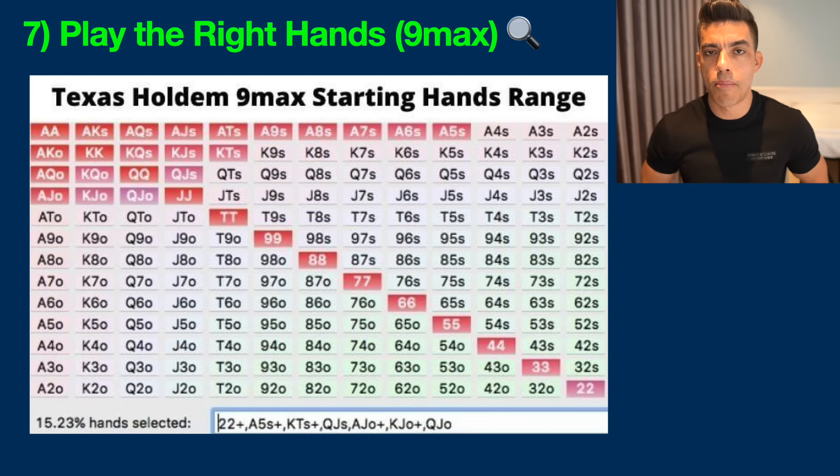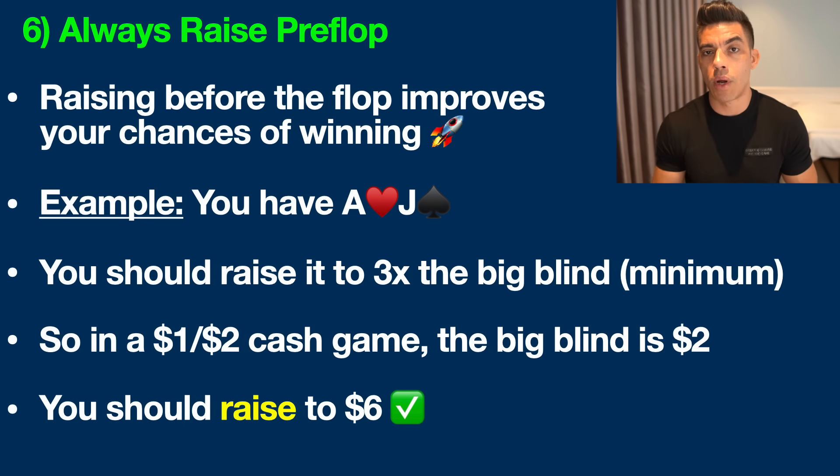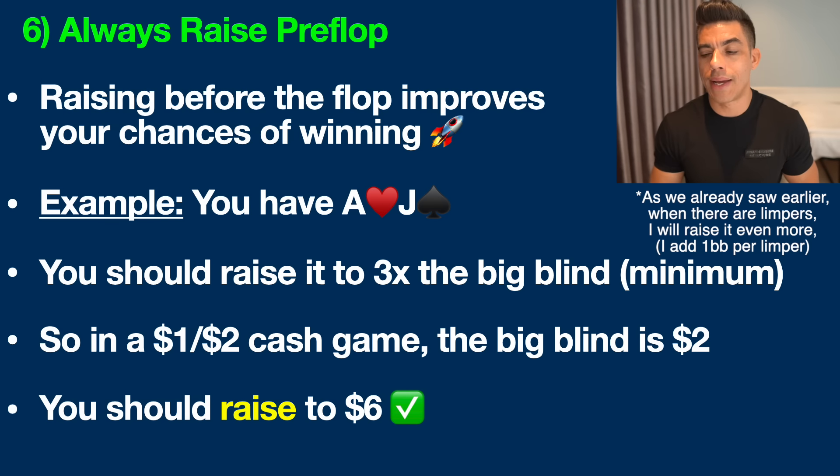Tip number six is to always raise preflop. We already talked about raising when somebody limps. The reason is that when you raise before the flop, this dramatically improves your chances of winning the hand, because you have the betting lead. This allows you to lean on your opponents — they have it seared in their head that you have something good. You've already represented strength, so often you can take away the pot later on by simply making a bet even when you have nothing. I would use three times the big blind as a default, so in a $1/$2 game that's $6.